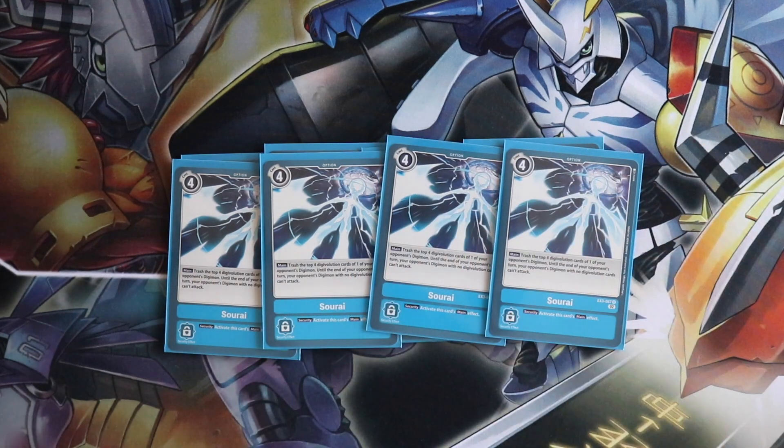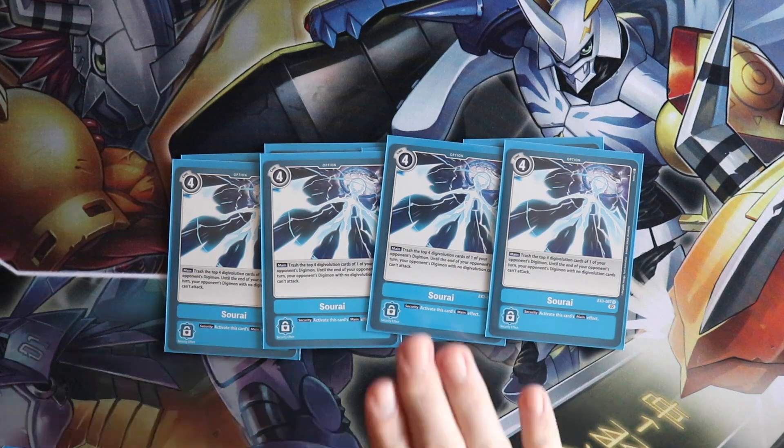Next up, four copies of Sorai — this option card is busted right now. You flip this in security against Royal Knights and you just bought yourself another turn. You trash the top four Evolution Sources of an opponent's Digimon, and until the end of the opponent's turn, all their Digimon with no Digivolution cards cannot attack. It's so good right now. Royal Knights get nothing. Omnimon? Check this — your turn is now over. And Marcus is never going to have evolution sources, so Marcus is never going to be able to attack.